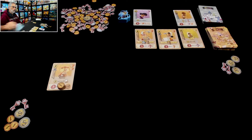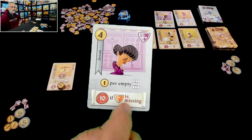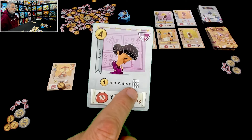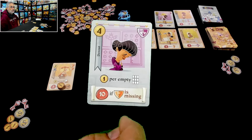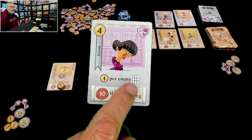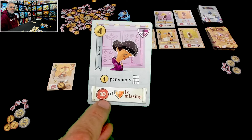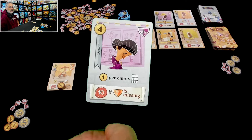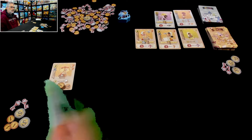Her third choice, this devout faith-based lady: one point per empty space. There is no better time to recruit this person than right now — make the devout your very first one. You will make eight coins immediately. And at the end of the game you'll get ten points if you have no craftspeople. So that's tempting too, and it's the cheapest one.